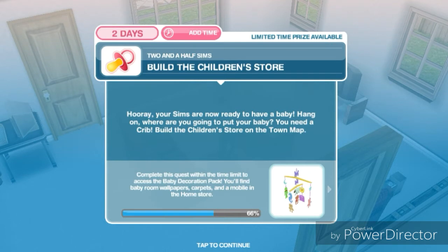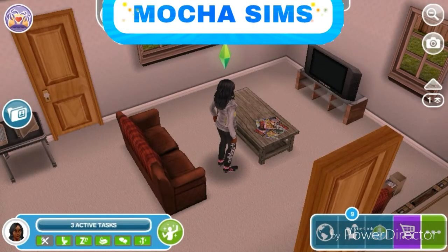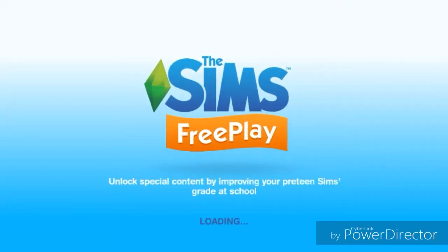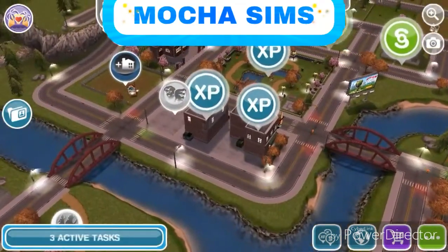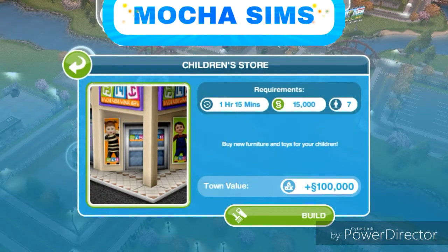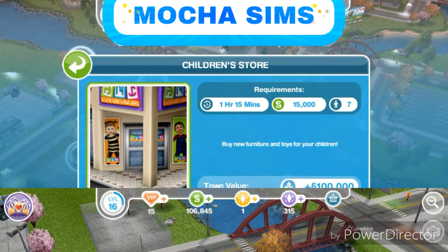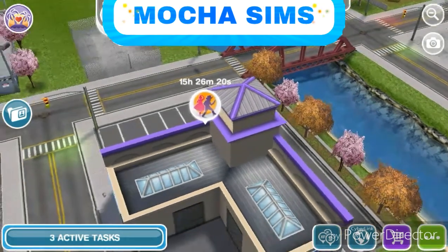Build a children's store. Your sims are now ready to have a baby - but where are you going to put your baby? You need a crib. Build a children's store on the town map, so we've got to go to the town map and build it. That is going to take an hour and 15 minutes. Okay, so now the children's store is built.